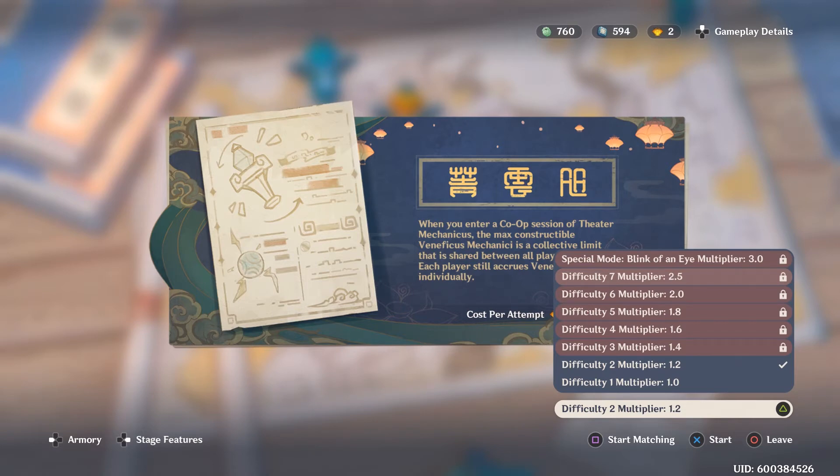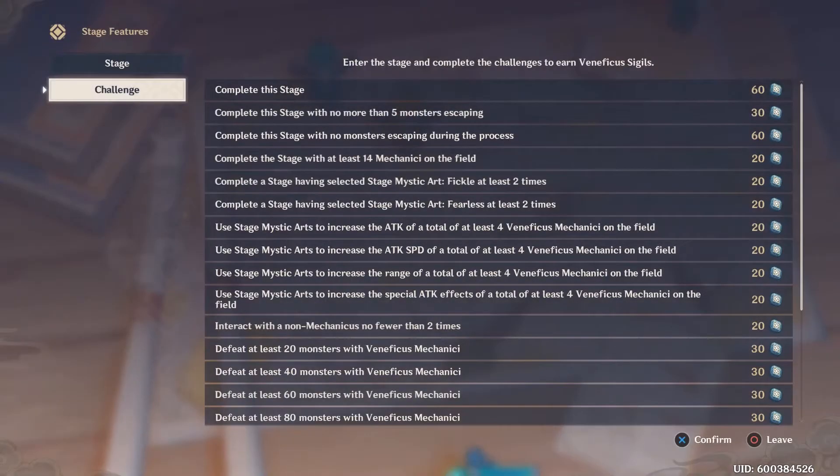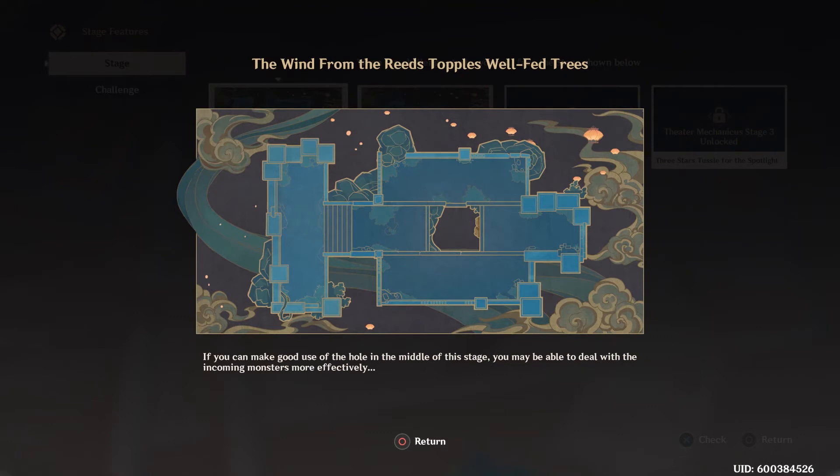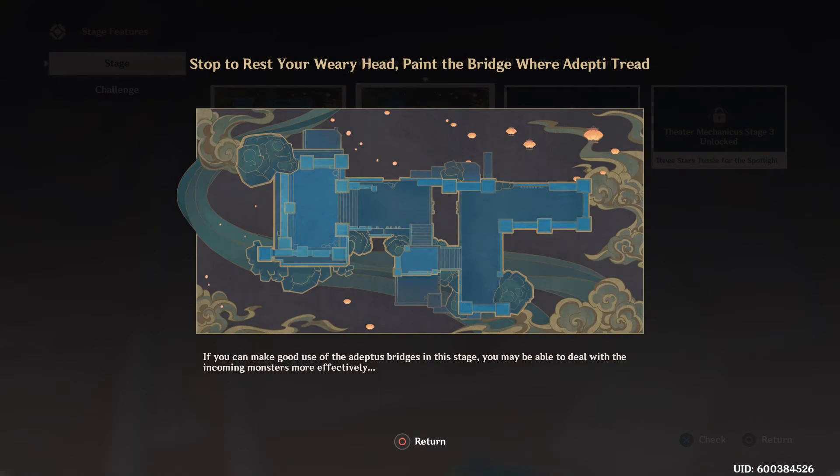The next thing you can do is look at the stage features, which lets you check out the map you're about to play. The trial map is very easy and won't cost you anything — it helps you break into the Theater Mechanicus. The current map that everyone is doing now gives you an idea of how to beat it; basically you need to learn how to control the Adeptus Bridge, and once you can do that you will be able to beat the mission.